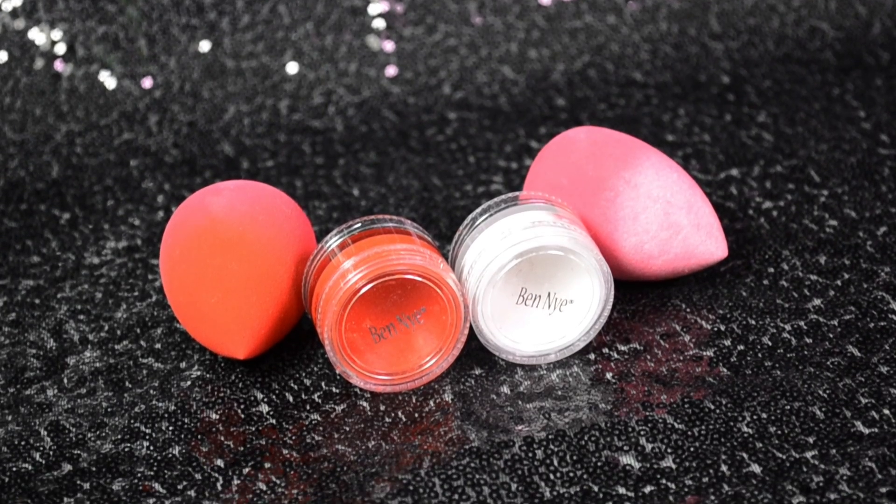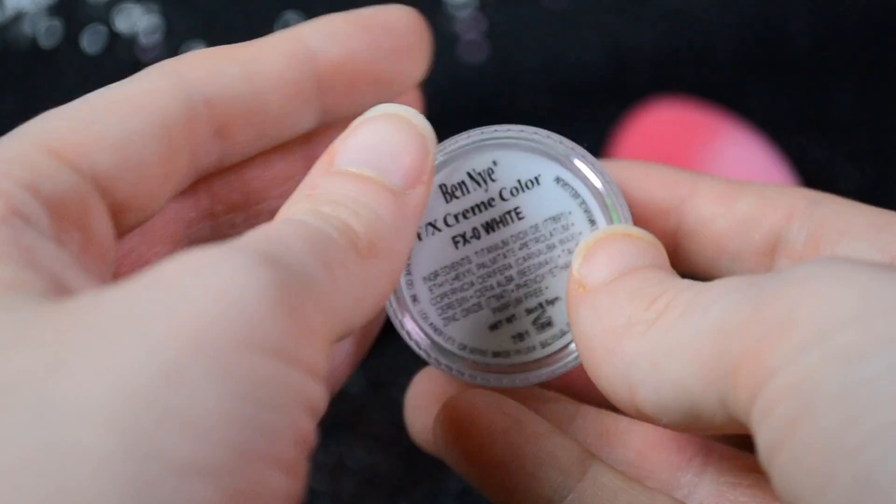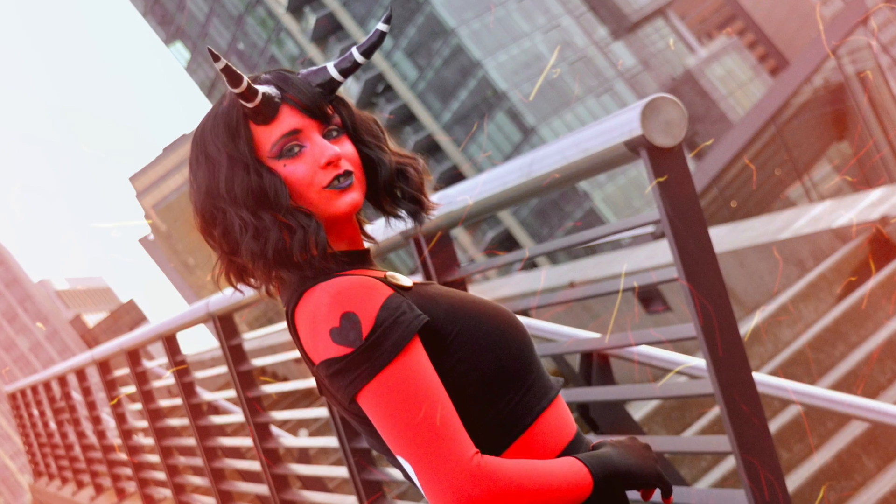The first thing I'm going to talk about is the actual products I use for painting myself. The paint I use specifically is the Ben Nye FX Cream Color paint — this is what I use for my Charlie and my Millie cosplays. Previously I used water-based paints, but my roommate, who is a certified makeup artist, suggested these to me. After using cream paint I do not want to go back to water-activated paint. This is definitely my preference — everybody's is different though, some people prefer water-based paint because of how it reacts to their skin.